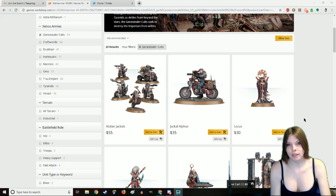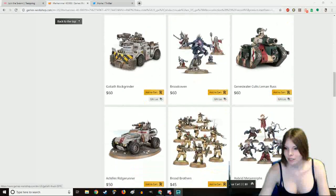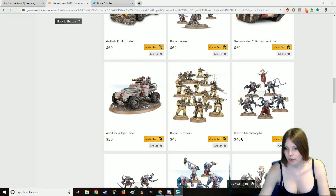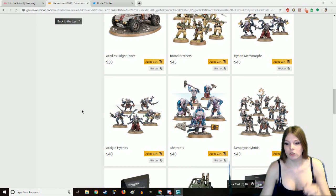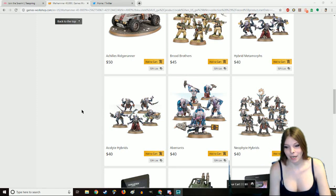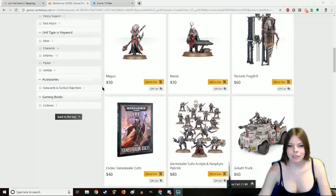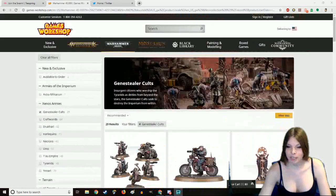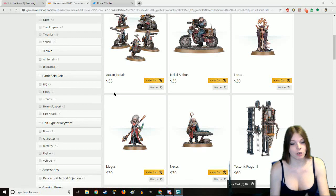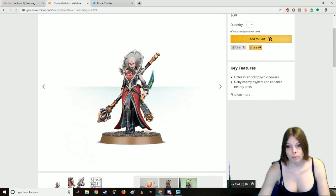This spawns the generation-one hybrids, which are the horrific little buggers called metamorphs or acolyte hybrids. They also spawn aberrants at this time. As the cult grows, these monstrosities go out, find more women, impregnate them, and the cult begins looking more and more like the host species — up until the point where they're pretty much indistinguishable from their host species except for a mark on their head.